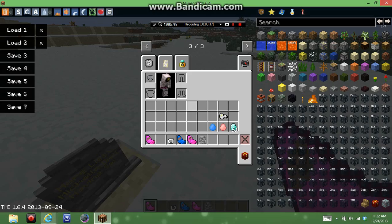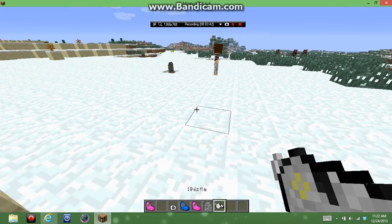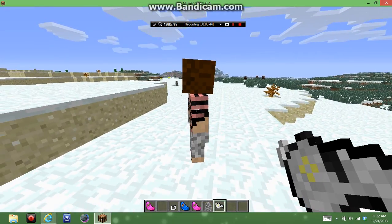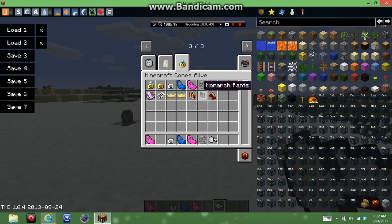When you have this whistle, it allows you to call your family. Say if I'm way far away and I blow the whistle, my wife and my children will come to me. That's a cool addition.